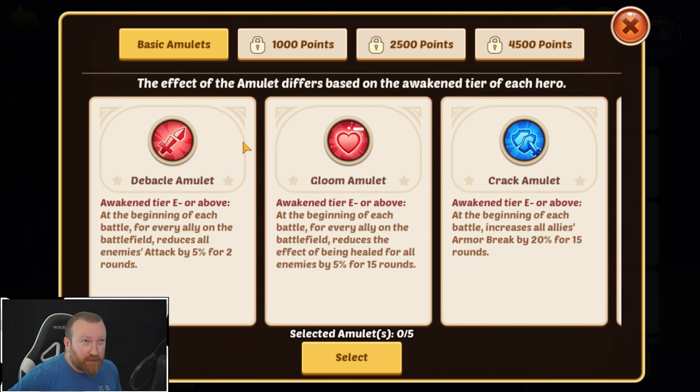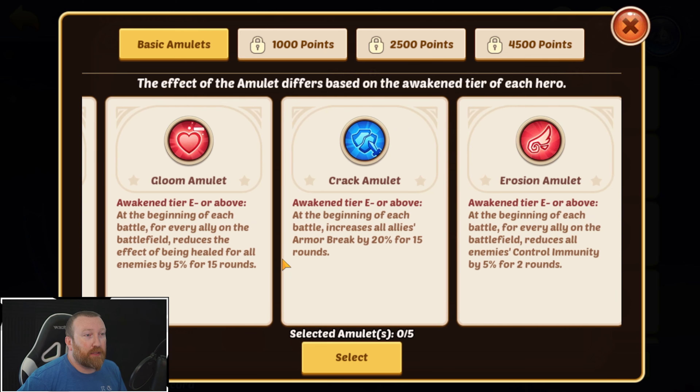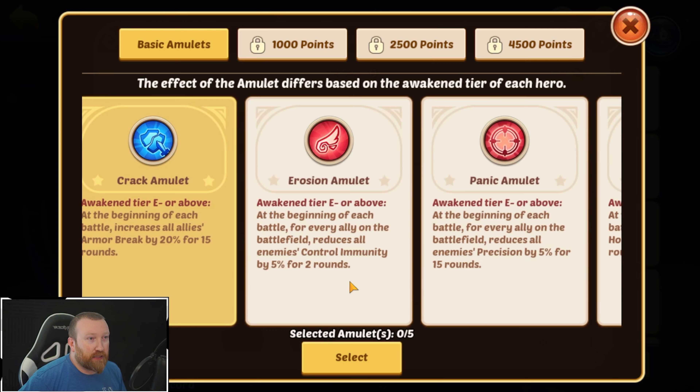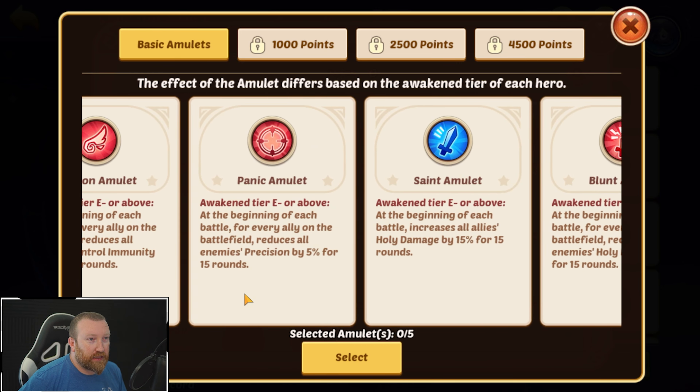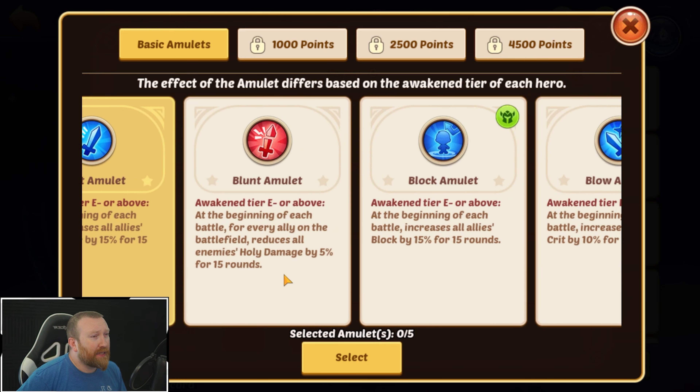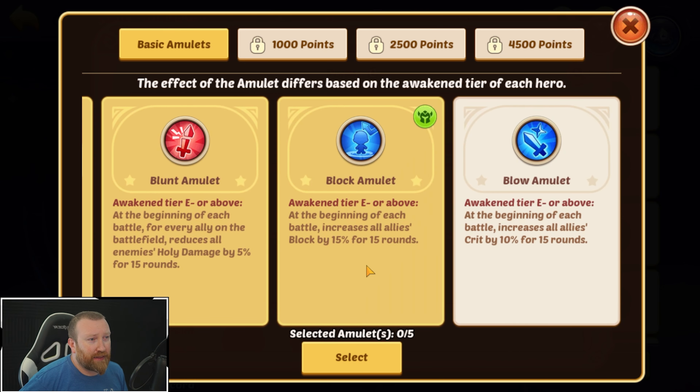We're gonna jump in here and take a look at the amulets, because different amulets unlock based on the number of points you have. These are just little types of buffs or debuffs for the enemies based on which ones you pick. They get stronger based on the awakening tier your hero has, but some of them are good and others not so much.